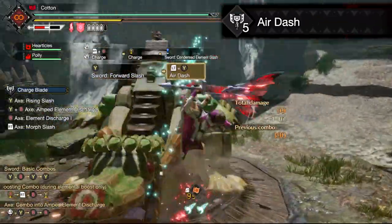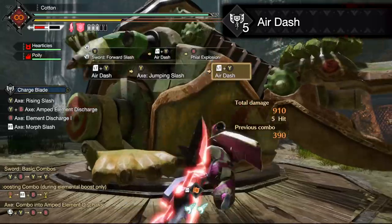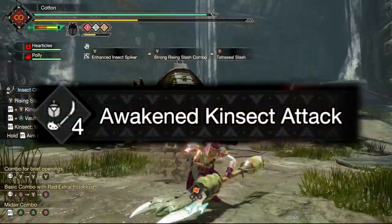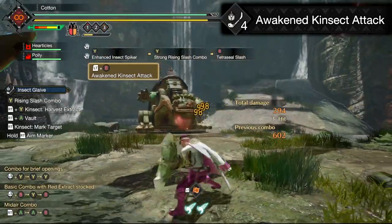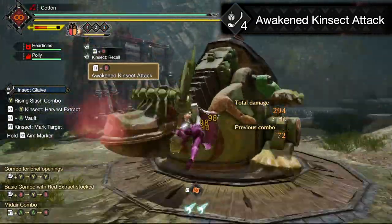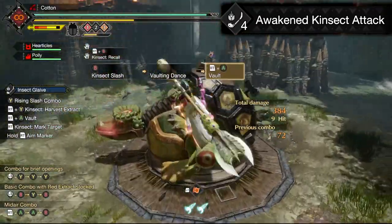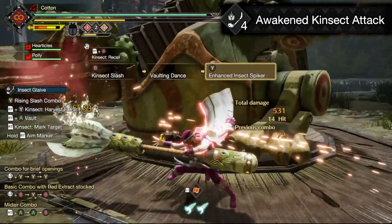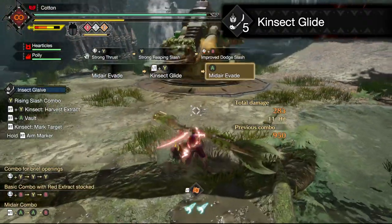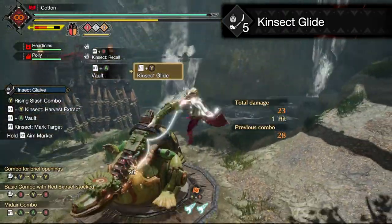Air Dash — this is both a gap closer and an evade, depending on how you use it. It fires you pretty much straight up into the air with some forward momentum, from which you can either do a downward axe slam or a phial burst to push you backwards away from the fight. It's not bad, but it's not great either. Awakened Kinsect Attack — this, again like the previous Insect Glaive addition, is a bit complex. The simplest way to put it is you throw your kinsect at the monster like a baseball, dealing a big pop of damage and consuming all of your extracts. Then you jump in yourself, absorb more extracts from the point you're connected with, and then enter the vaulting dance attack. A lot of things happen when you press that button, but essentially this is a way to turn the extracts into a build-and-spend system with a damaging payoff. Kinsect Glide — this is a really cool evasive maneuver that lets you reset your aerial combo more than anything else. While jumping off of your kinsect, you regenerate a bit of stamina, and you're allowed to do any of your aerial moves from this position. Essentially it just augments your aerial combat ability in an interesting way.